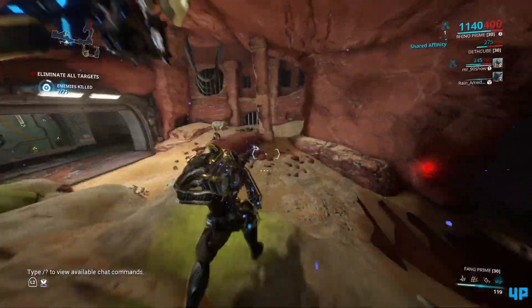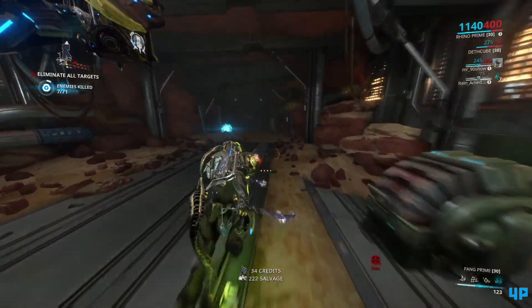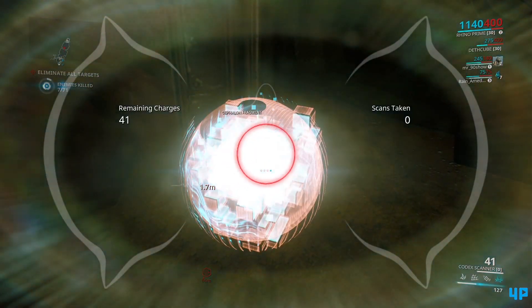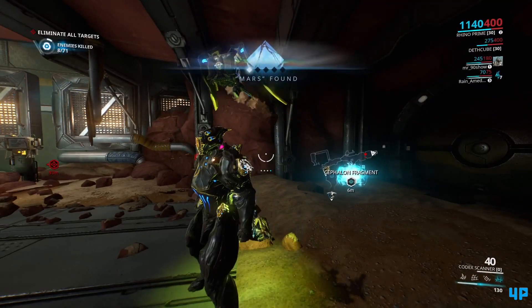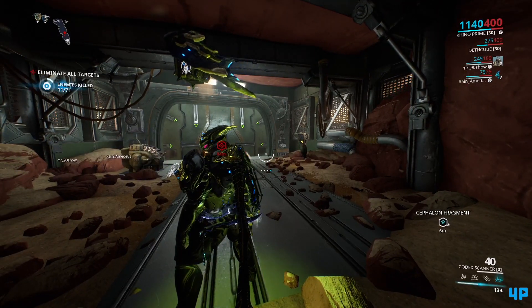So if you just follow me here, I'll fast forward. This will be completely random on your map, but as you can see, I get to this dead end section of the map and you see this orb here. This is a Cephalon fragment — you need to equip the Codex scanner. Bring up your little menu, zoom in on it like you would zoom in a weapon, and scan it. That counts as one of the three Cephalon fragments scanned on Mars to unlock the Phobos Junction.